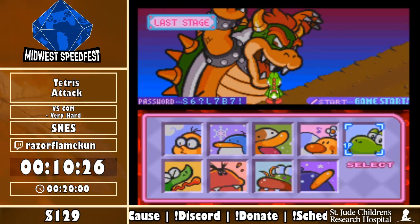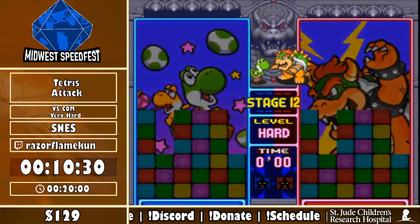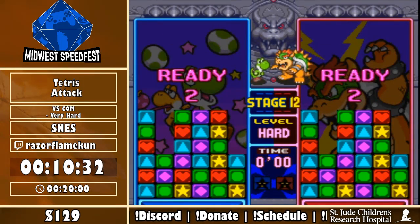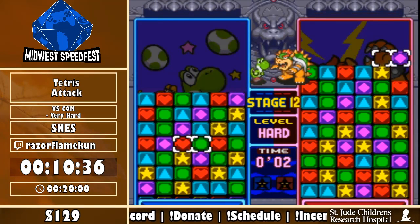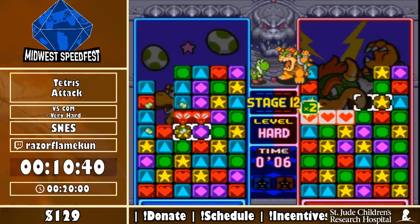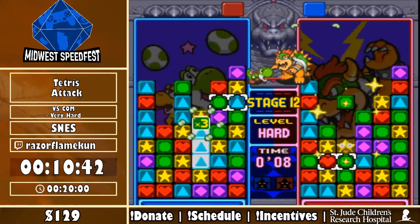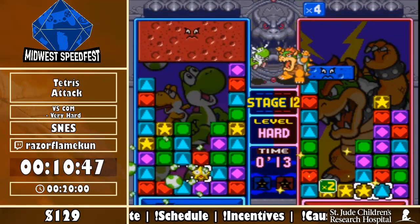If you get two players that are really really good at the game, you can even make versus matches on the highest level, Level 10, and they can basically go on for what feels like forever. Here we are — all right, the last stage: Bowser.